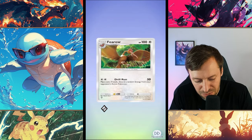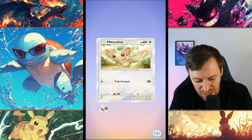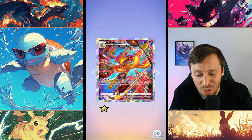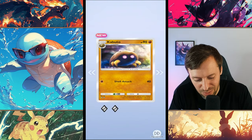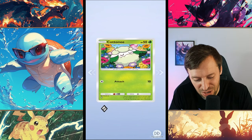Okay, Fearow — nah, average. Tauros — okay. Doduo. Another Alakazam — this is not what we're after. I've already got two copies, well three copies now of Alakazam. We want that Charizard. Kabuto — Shell Attack. I love Kabuto, I don't know why, it's not really that cool.